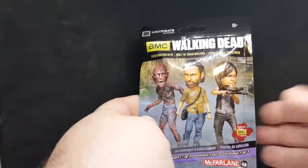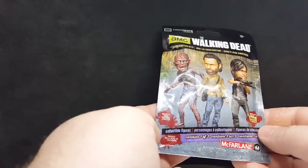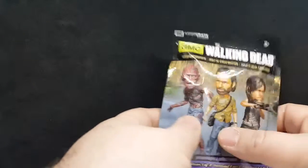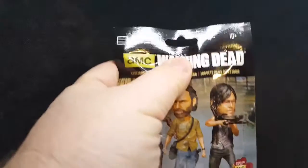So the first thing I'm going to do is open up this Walking Dead construction set. These are big head figures — it contains one of three, so either one, two, or three. I'd really not like that one, but I'm probably going to give this to my buddy as well. Let me open it up.